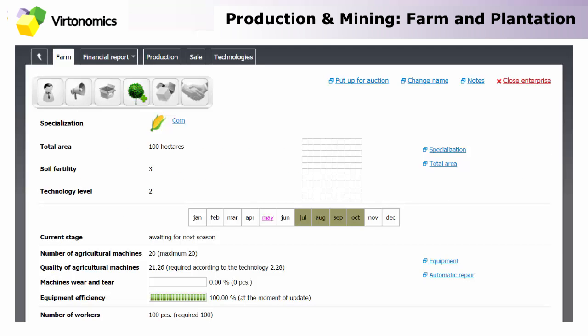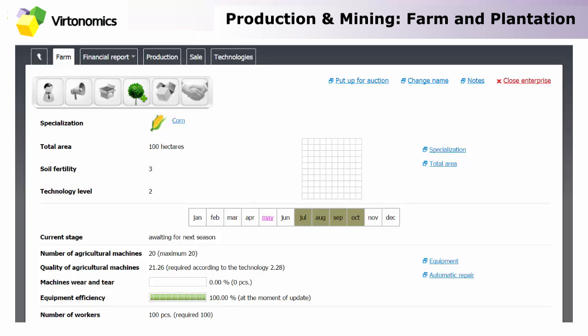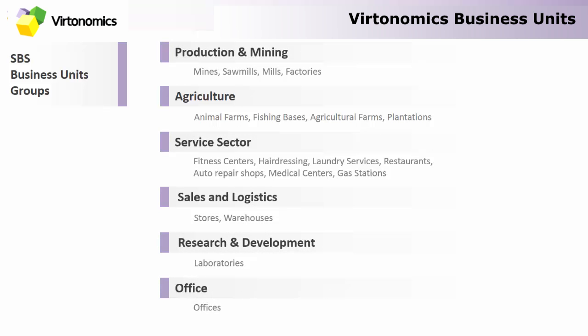An essential aspect of agricultural farms and plantations is that depending on the type of product you want to grow, it either has a longer or shorter harvest season — which in some cases can consist of just two months, four months, or even more. So you have to choose carefully when forming your strategy and building your own farms. That generally covers the agricultural business unit group.